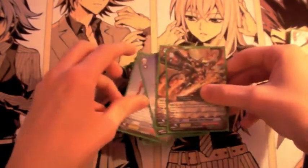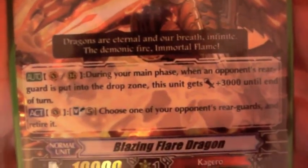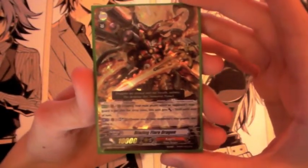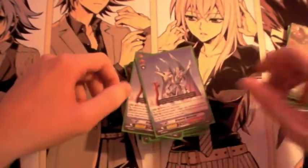Next is Blazing Flare Dragon. Honestly, once Kagero gets some more English support with the next two sets coming out, I'm probably going to stop running this card. It only gets plus 3000 when a rearguard is put into the drop zone during your main phase — so only from a card's ability, not from attacking or from Goku's ability since Goku's triggers when he's attacking. That's why it's not as good as it sounds, but it is nice for pulling off combos with cards like Kimnara and Berserk Dragon.